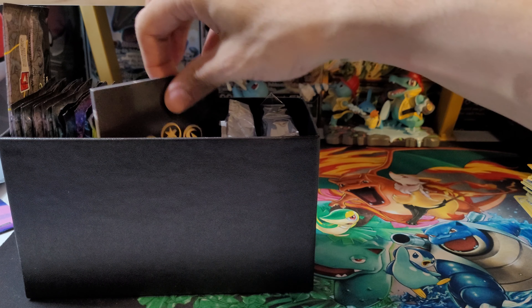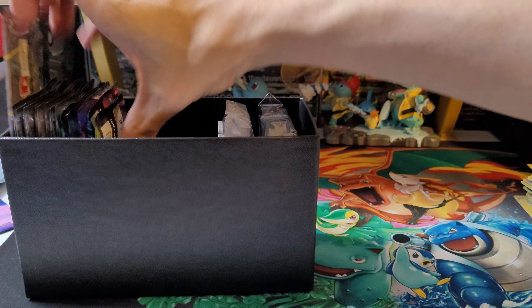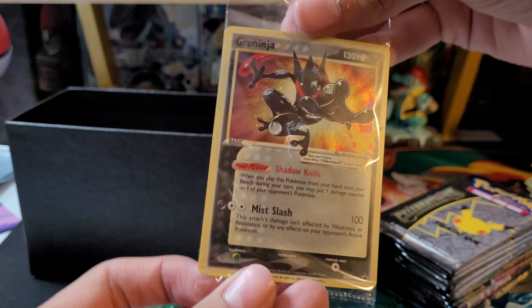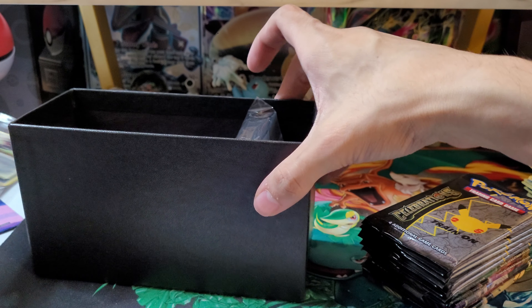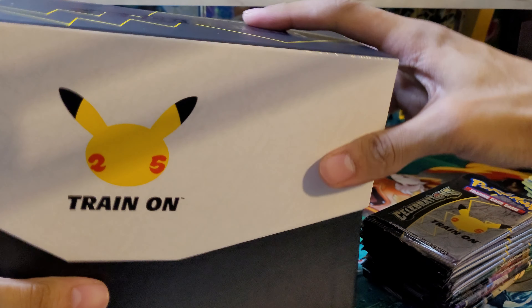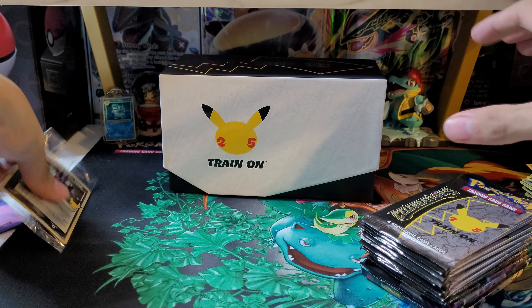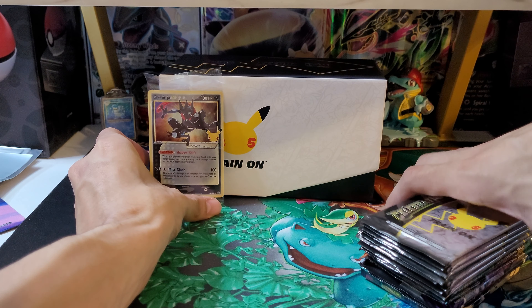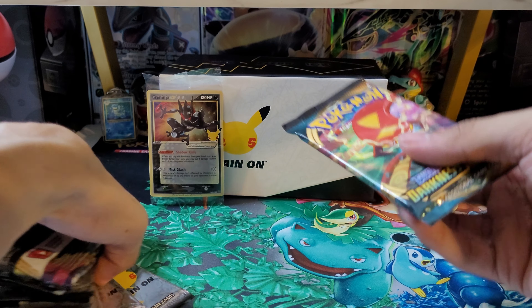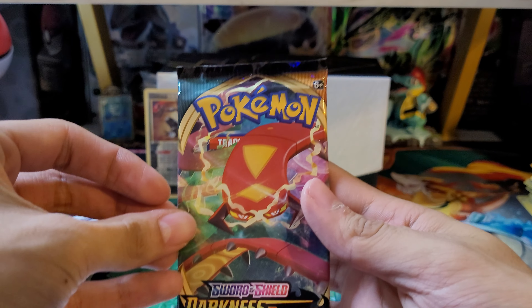Alright, let's get all of the packaging out of there. Let's put the packs out and the code card. Here is the Greninja XR — put that in the back. And let's not waste any time. Let's start off with the regular packs, and then we'll get on to Celebrations.